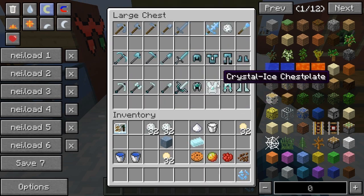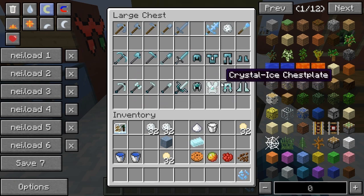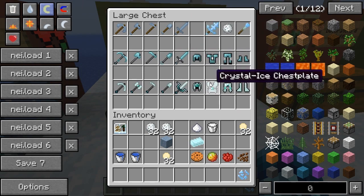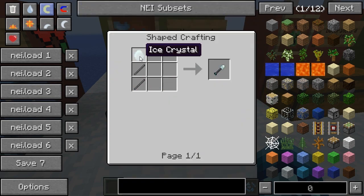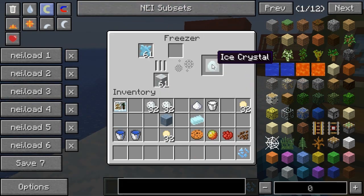You can go ahead and craft all this stuff. The crystal armor and tools are crafted the same as other sets — just replace with the ice ingot and ice crystals — and you get these armors, which are pretty cool. The crystal ice set is actually a little bit better than diamond, so that's pretty great.